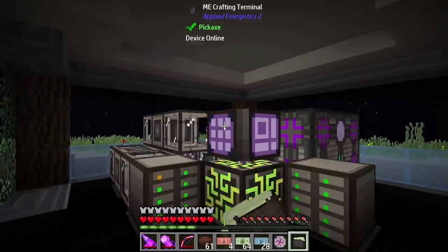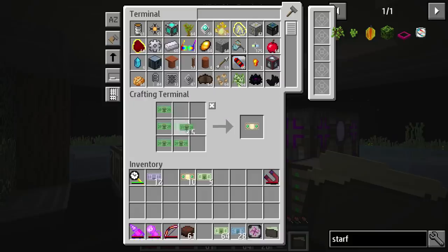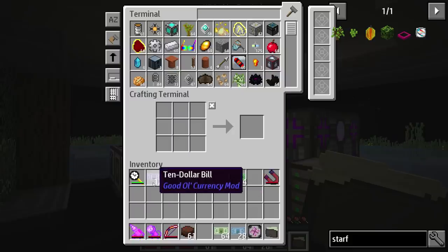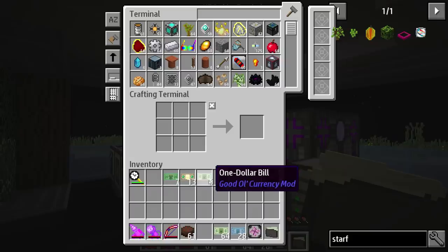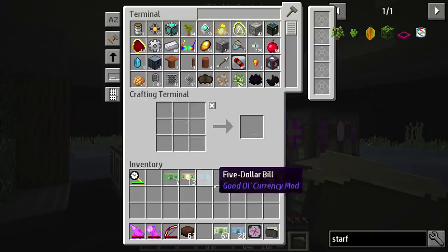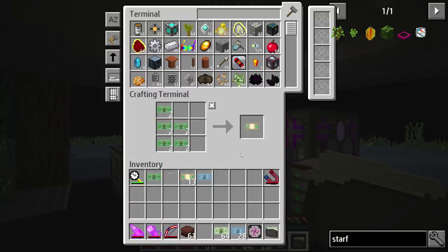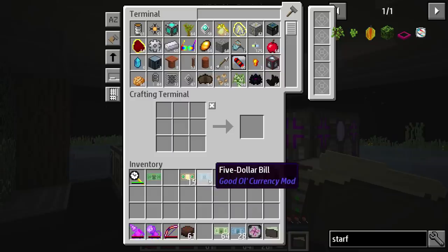We need to convert these things over so these can convert into hundred dollar bills, and also these 20s can convert into hundred dollar bills — like that. Awesome, and our tens can be converted into 20s. What else do we have in here? These can be turned into five dollar bills, I do believe. Five dollar bill or more 20s here — let's just convert those into hundreds. There we go, so we have fifteen hundred dollars.